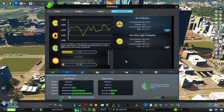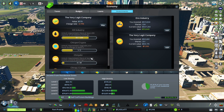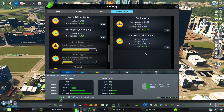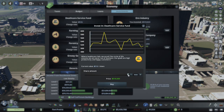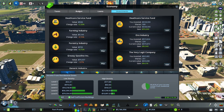We've gained 13,000 from the ore industry - pretty cool. We lost some on the very legit company but made some too - 50 grand off this. Let's invest in some others. The death care service fund is down low but looks due to bounce back up, so let's buy a bit into that as well. We have the cash, we're good.